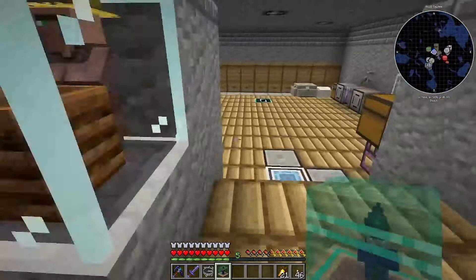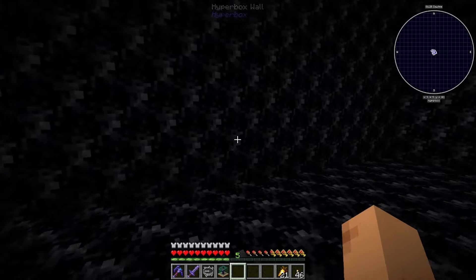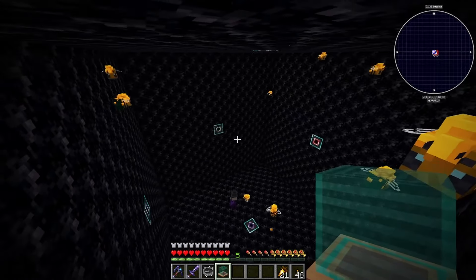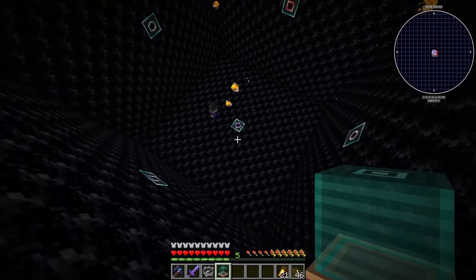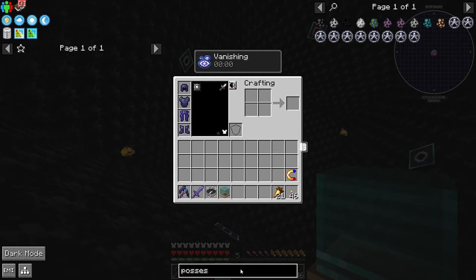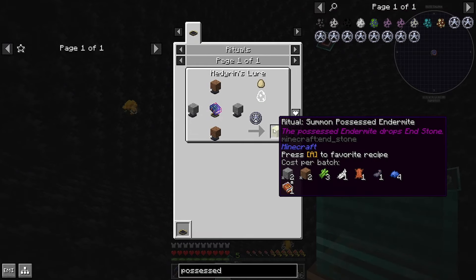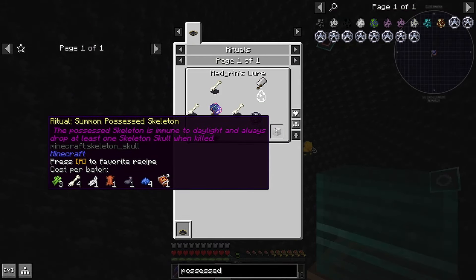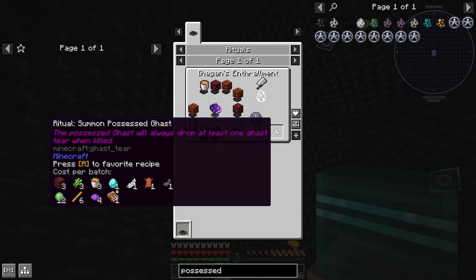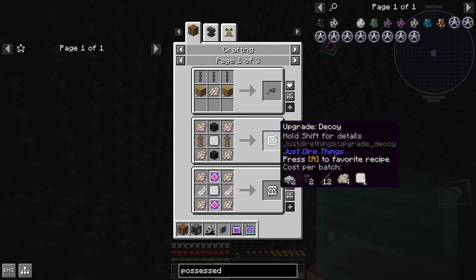Amber bees work with simulation upgrades - it's like a little area around them, pretty good. I'm going to stay up here. There's a possessed enderman, endermite - skeleton, we don't really care about that one. The Ghast one would have probably been better. Phantom might be good - I don't know if these are used for several things.